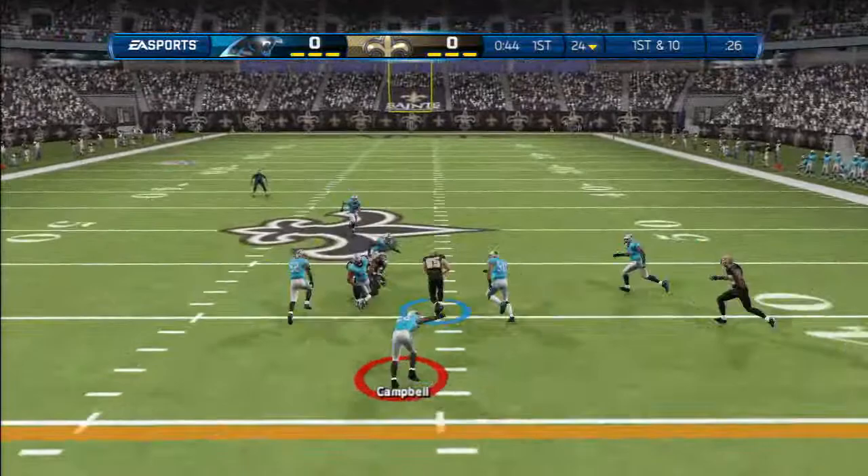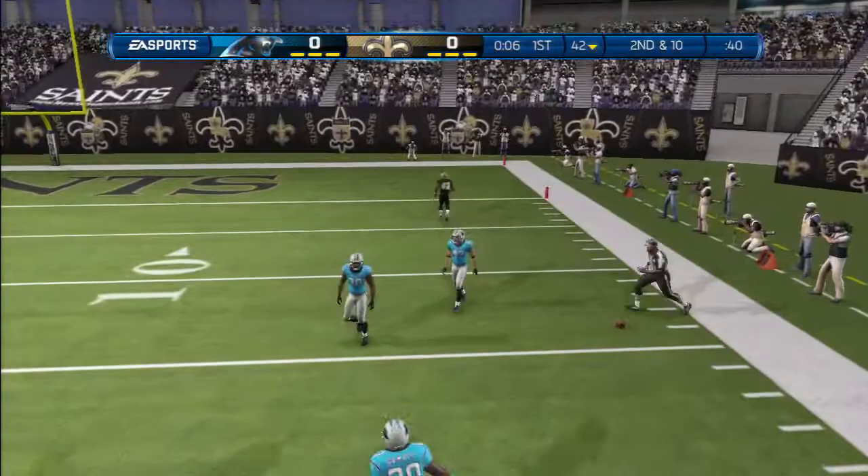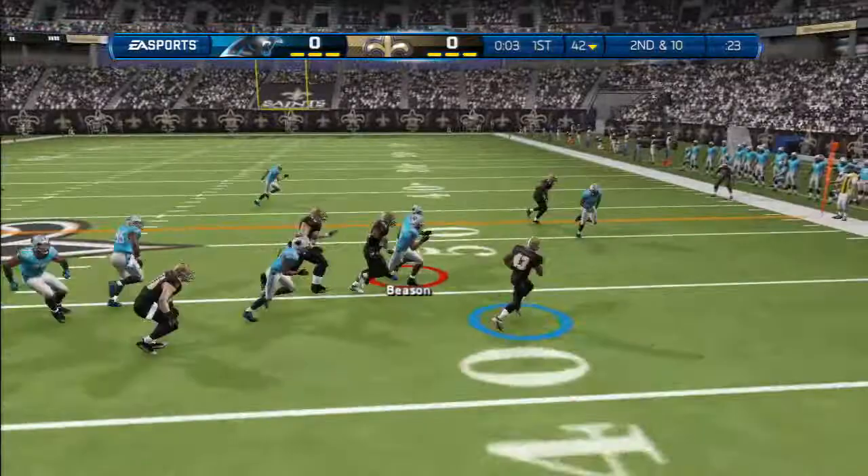First down and ten. I'm using Beason — I always play the linebacker. Same play again to Thomas, except he gets like 15, 16 yards that time. So he's getting good gains, like I did on my first try. He tries to go deep — we swat that down. Nakamura — his overall isn't too good, but I like him as a player, I think he's pretty good.